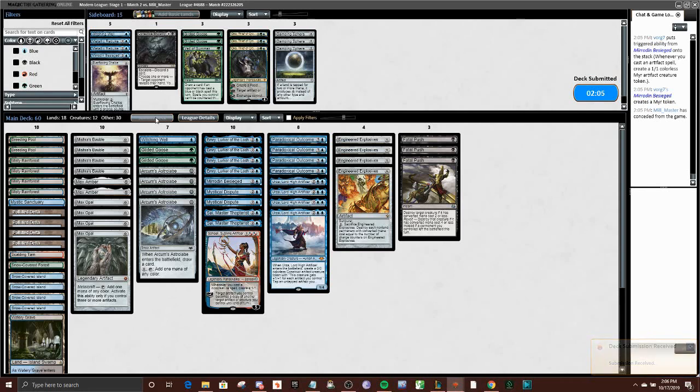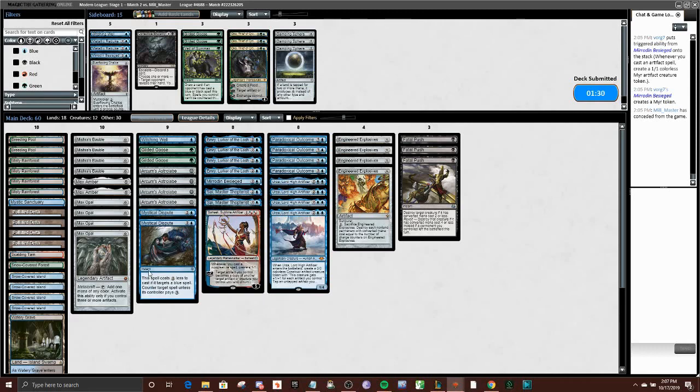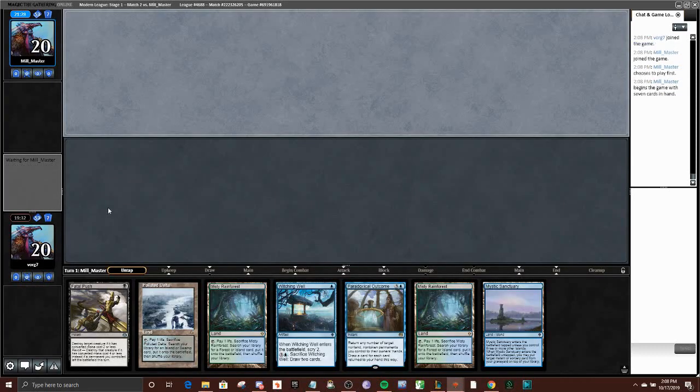Now on to game two. There's some consideration for bringing in Collective Brutality, but I think it's not just a very good spell on rate. Veil of Summer as well, depending on how much countermagic I see — I kind of expect their hate to be more in the form of Collector Ouphes and some light countermagic, so I'm not going to pour in Veil. Mystical Dispute seems like it shines in this matchup — a very efficient removal spell that can also answer Oko or protect your spells from countermagic.